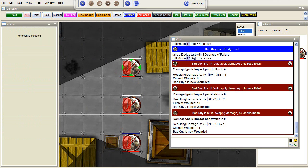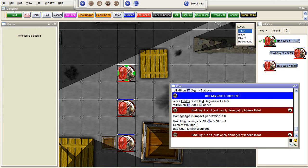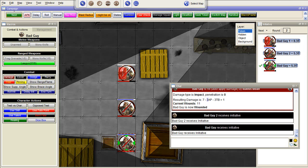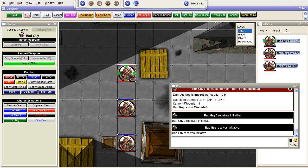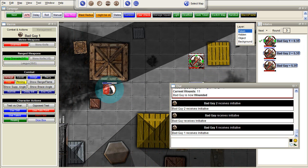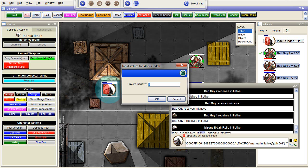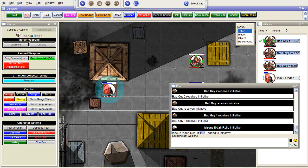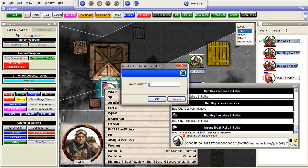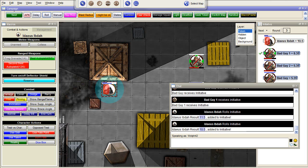If we advance initiative and continue, every time it's your turn the dodge disappears because it resets as soon as it's your turn. You can also see that Ideas is no longer in the initiative panel because he was dead. If you want to add him again, you can also do a manual — Place as Initiative, or 5. Manual means that you have full control, so no bonuses are added — what you add is what you see.